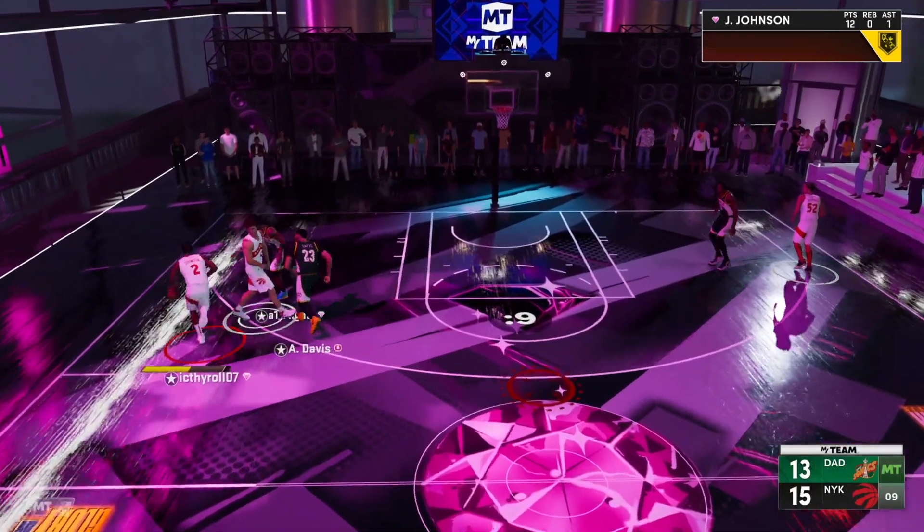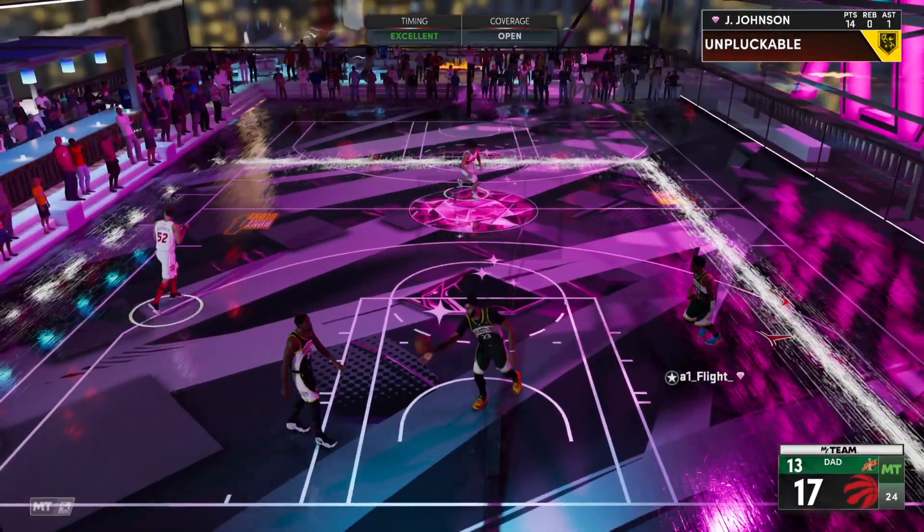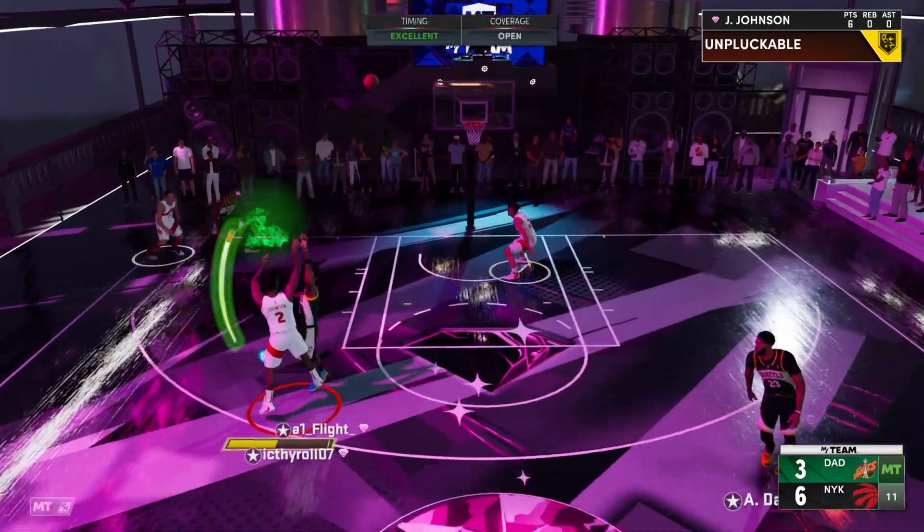So once you get this down, you're going to speed boost to a spot, step back, size up escape, and a hop jumper. When you combine all these elements together, it gets you a very high percentage shot.